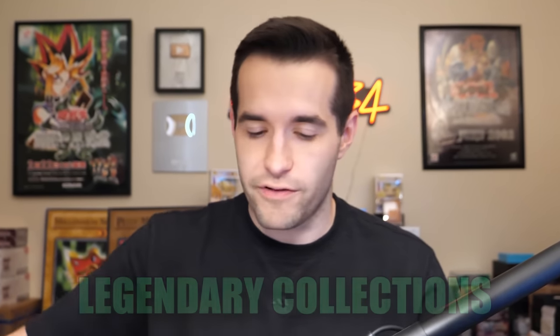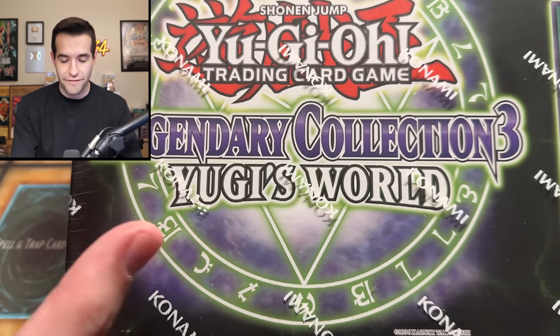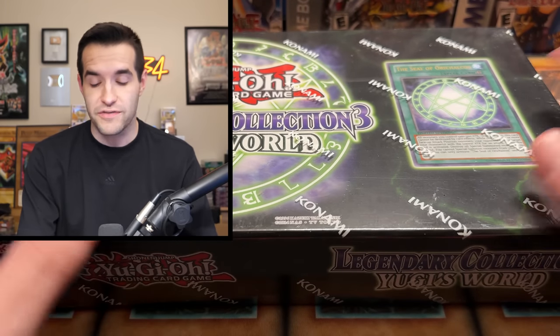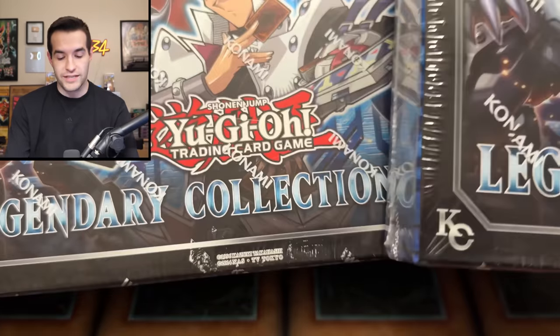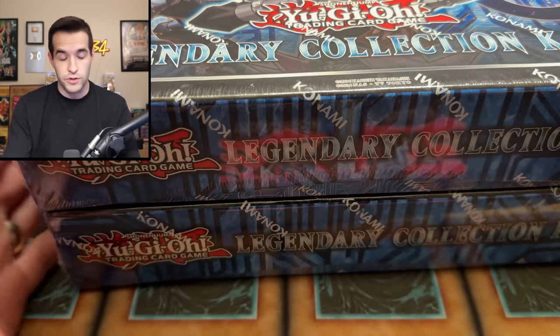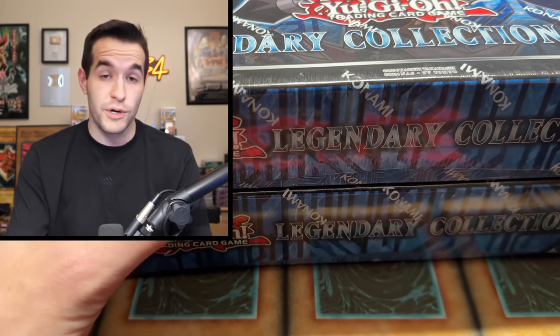We're back with another epic versus battle video. We have some legendary collections — Legendary Collection Yu-Gi-Oh's World, a fan favorite and one of my favorite products to open in general. It's very expensive; this unlimited version is like a $200 product. So when I decided to pit it against Yu-Gi-Oh's rival Kaiba, Kaiba would get not one but two boxes. This first edition Kaiba box costs about $100, so two of them is $200 — same as the unlimited Yugi. So it's $200 worth of Kaiba versus $200 worth of Yugi in this video.